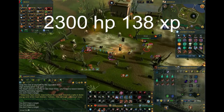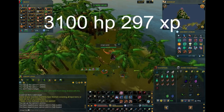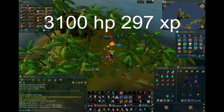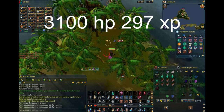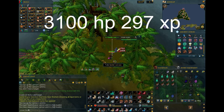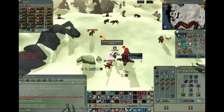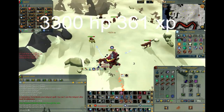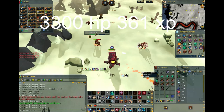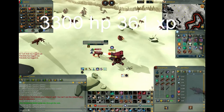Jungle Spiders on Hazelmere's Island — if you played around the release of Summoning, these Spiders were a great way to train mid-level combat and make some decent money. 3,100 HP and 297 XP. Hellhounds in the Deep Wilderness — killing them there will most likely be less busy and can benefit from the Infernal Puzzle Box. 3,300 HP and 361 XP.